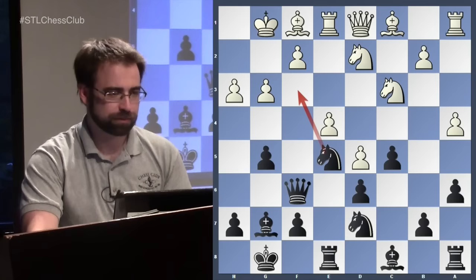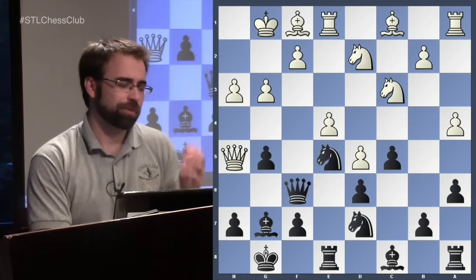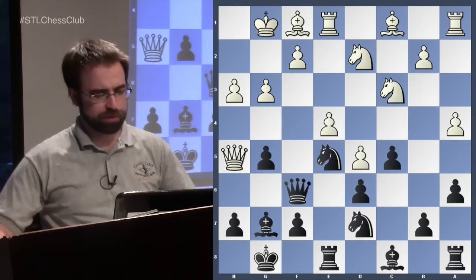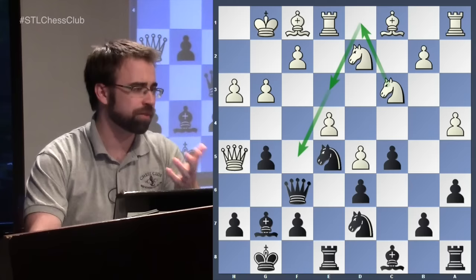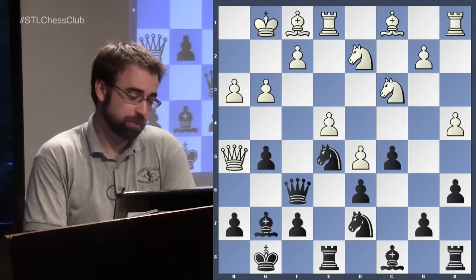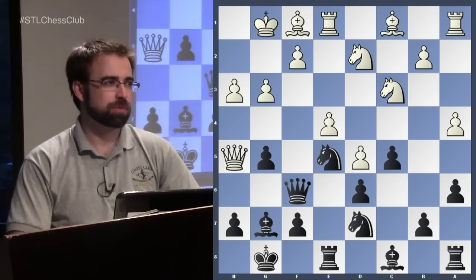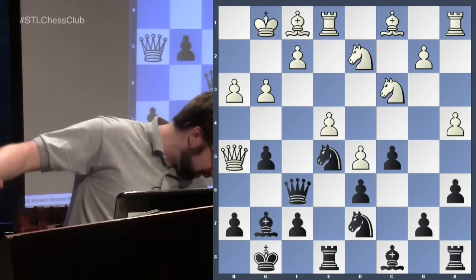Kaden played h3 just controlling g4. Qf6 — Black would like the knight to move away and then threaten check. White went in here, which Kaden after the game said he didn't really like. But will Black's queen actually end up getting trapped there? Can Black rearrange his pieces? One point is the queen gets to an aggressive square. Now the knight is going to go to f5. So here's an interesting planning exercise — Nakamura's plan is really interesting, and I wonder what you guys would play here.